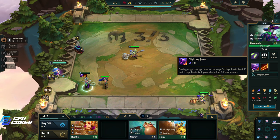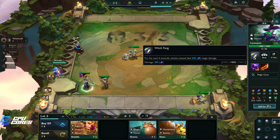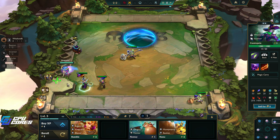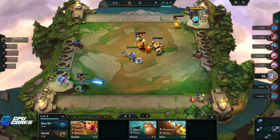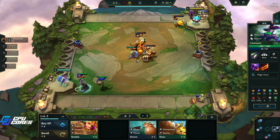Dealing magic damage reduces magic resist by four. If their magic resist is zero, grant the holder five mana instead. That's just gonna give her mana non-stop. Although, she doesn't get that much mana because she doesn't get mana for six seconds, actually. Okay, this isn't actually that good - this could go on someone else to be honest. That might have been a bad idea but we're in it, we're gonna win it. I think the double Ginsu's is better; we'll get a remover at some point.